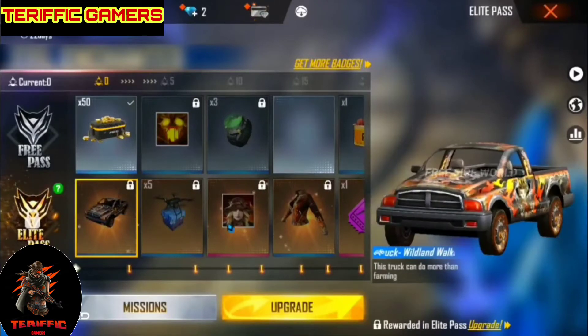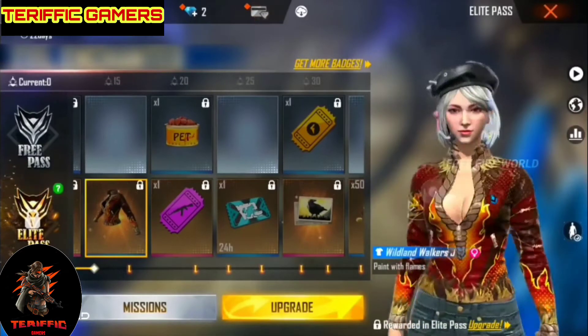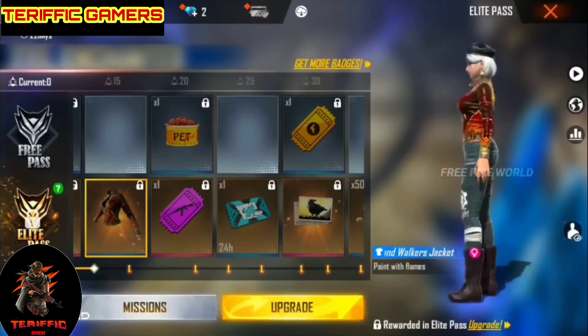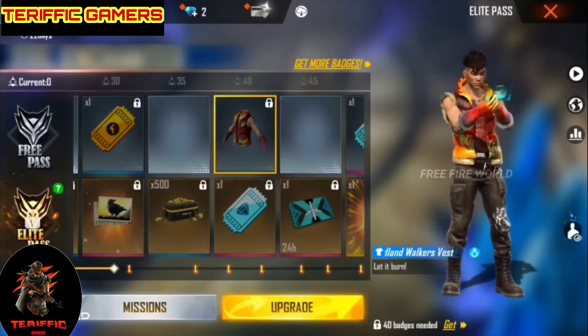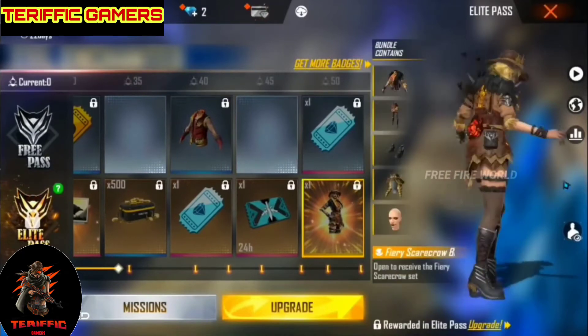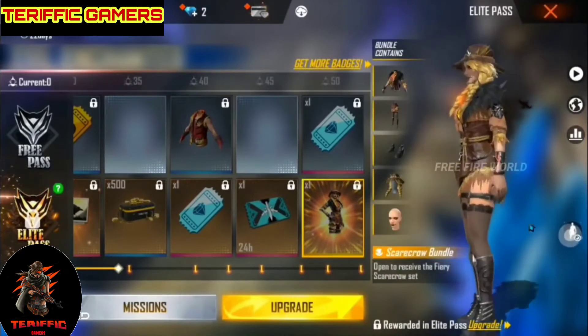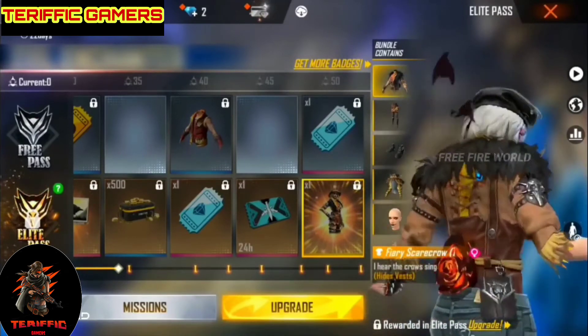Guys, we are going to show you the Elite Pass. This is a female costume. I am going to show you the banner. We are going to show you the best to hide from the camera. This is a female costume. I'll get my hair. Now I'm going to take a female costume.